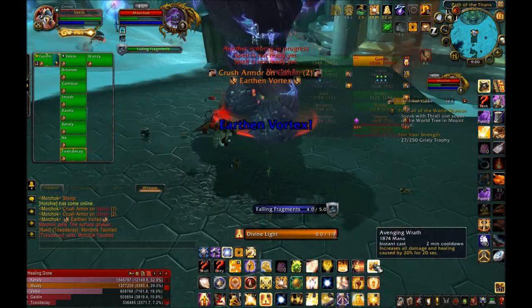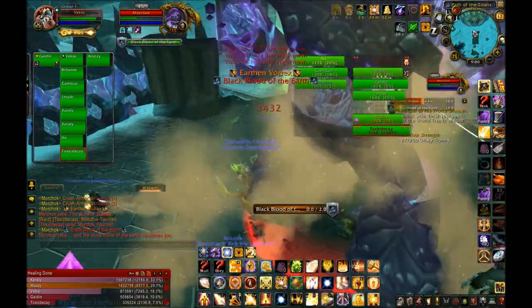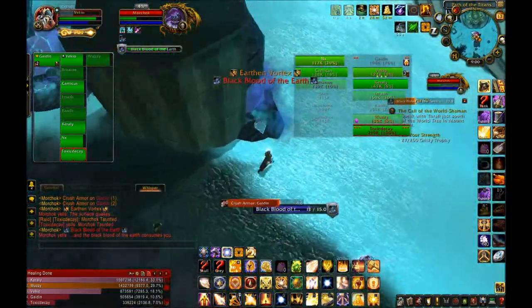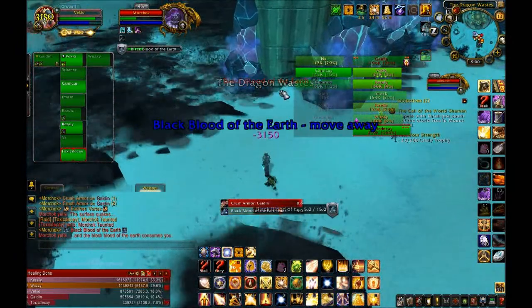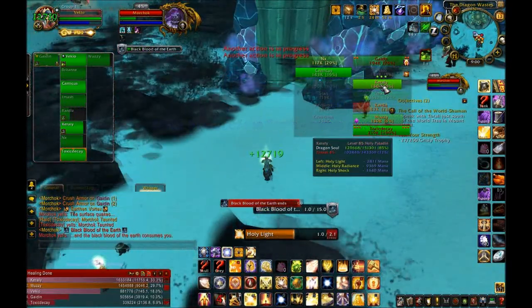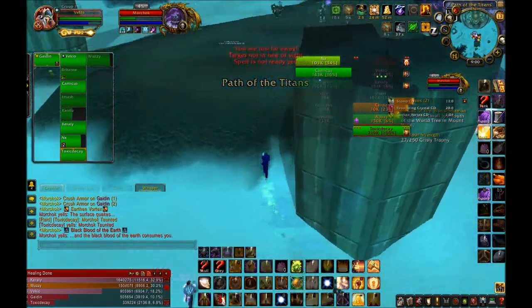I'm not doing great here and if you look down in the recount numbers at the bottom, I'm a terrible healer so I really shouldn't be giving you advice. But that's the core fight mechanics: you're going to have to watch out for Earthen Vortex because you want to top everyone off during the Black Blood phase, but people have to be close to you before you can top them off.